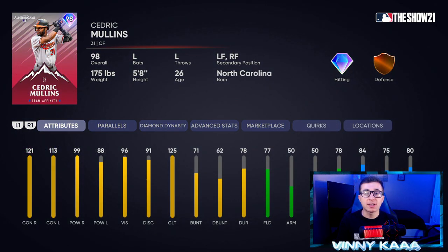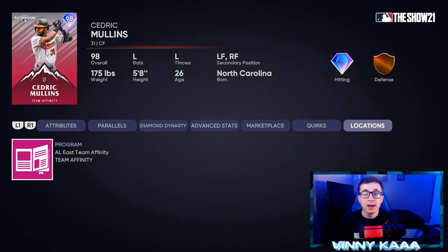At number seven, we have the 98 overall Cedric Mullins card with diamond hitting and bronze defense. If this card was better in the field, he'd be higher on the list. He's a bad fielder — only a 50 arm for an outfielder is not good at all. He cannot make plays at the plate. He is a really good hitter though: 121 contact against righties, 113 against lefties, 99 power against righties, and 88 against lefties with a good swing. 77 fielding, 50 arm, 50 arm accuracy, and 78 reaction time. 84 speed and 75 steal is pretty solid. If you want to pick him up, he's in the AL East Team Affinity Season 3.